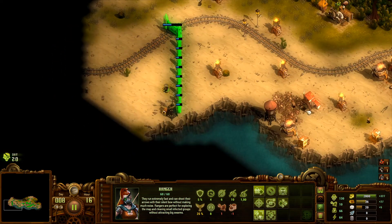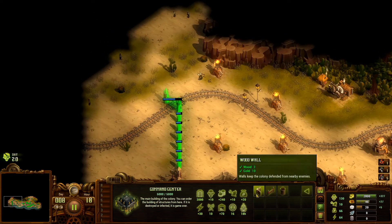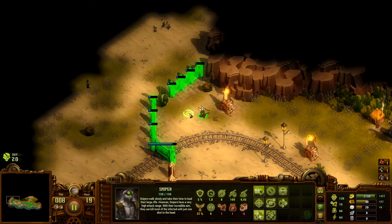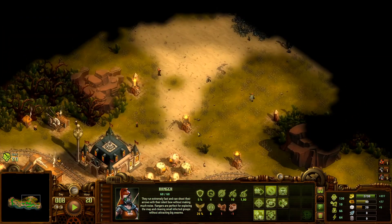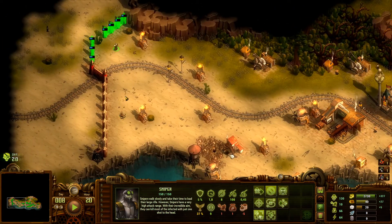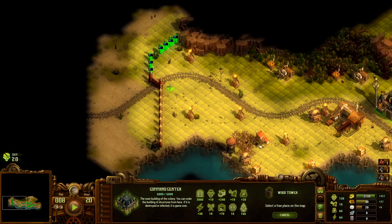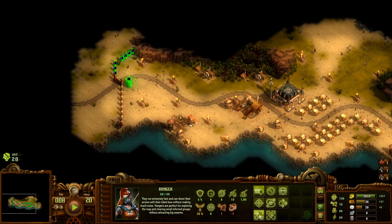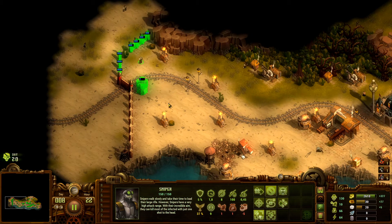I'm going to pick up this wood because we're going to need it. Let's see if we can — I think putting this one here should be fine. Maybe it's enough to cover with one sniper, but we'll see.